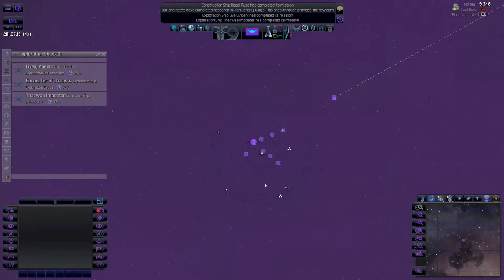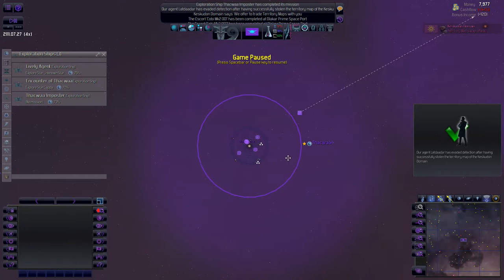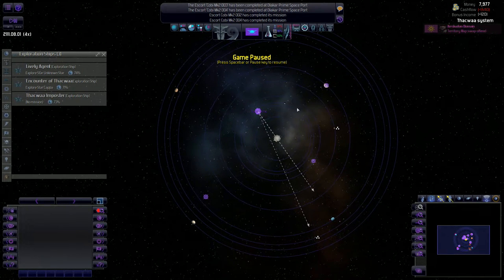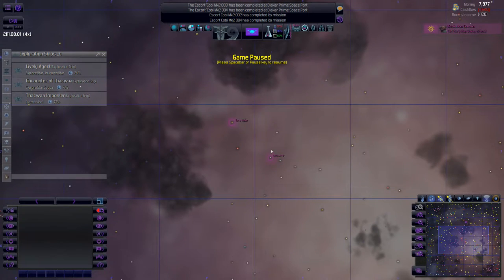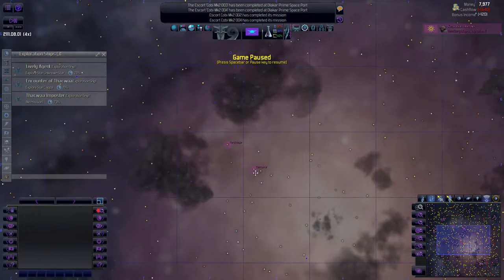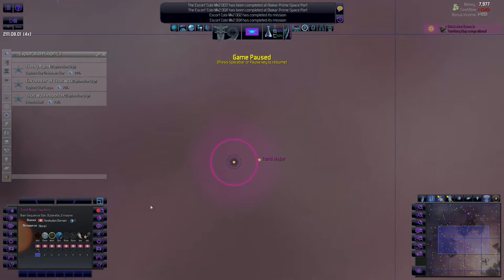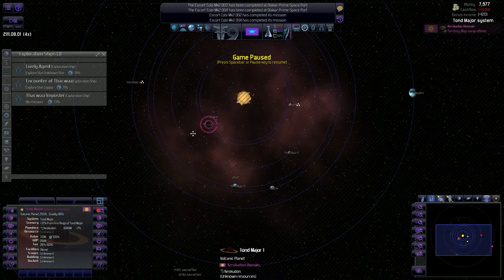They're right here getting ready to be placed, so those escorts should be popping out any second now. Look at this - we got all of our escorts. What's really funny is our intelligence agent came back with the territory map from these guys, and they also just offered to do a territory map swap. So I already know - they only have two systems, nothing too crazy. I didn't know they had two colonies, but I can see where they've explored. Oh, there are a lot of planets in that system.